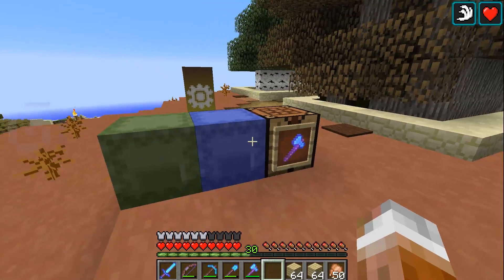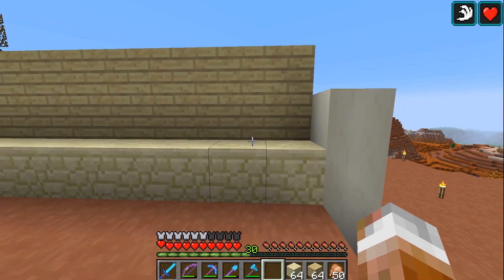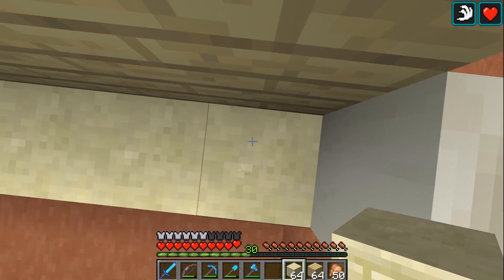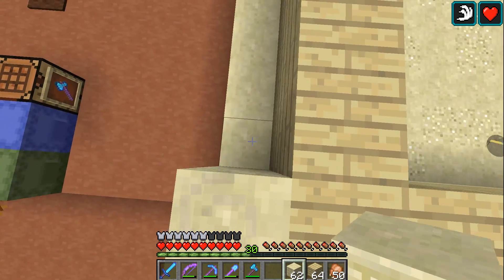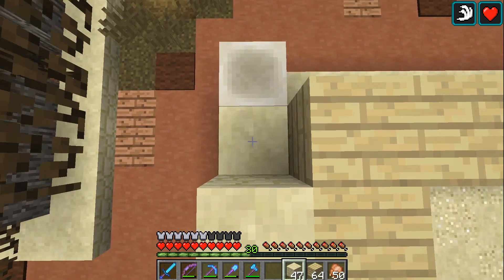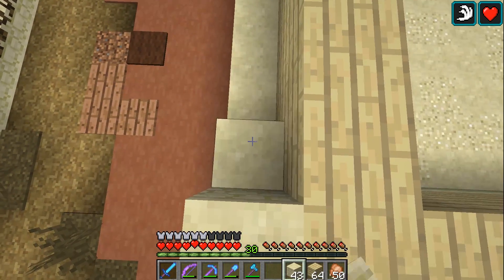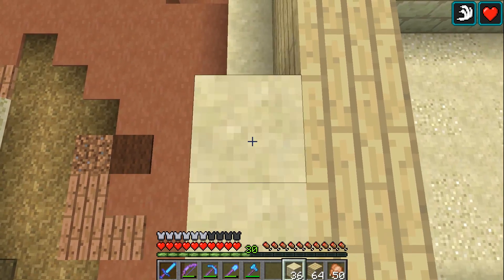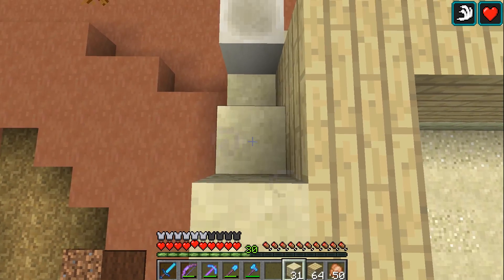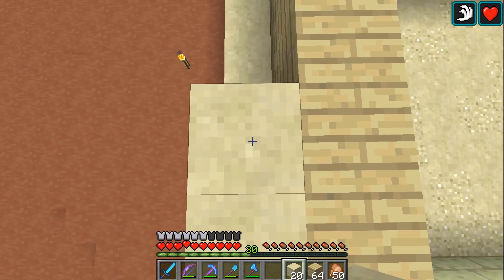We've got a little build station set up here. We'll just kind of go with getting the basic setup going, then modify it and make it our own. As with all the rest of these buildings around here, I have a basic way we get started, which is to build like the sandstone box around the birch wood box. Then we can shape it after that.